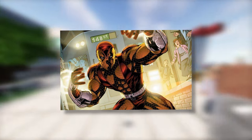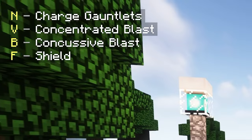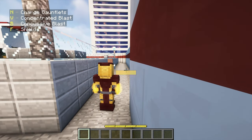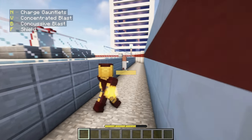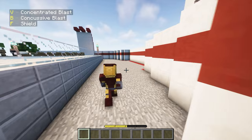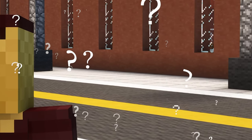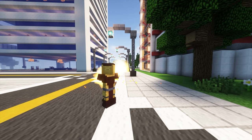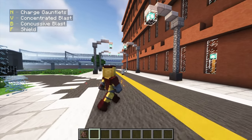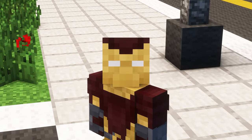For our last hero we have the Shocker — one of Spider-Man's arch nemeses from the comics — and this guy is pretty powerful. He has a bunch of abilities. First, charged gauntlets: press it and a meter appears at the bottom; every punch depletes the meter and deals damage, then it slowly recharges. Next is the concentrated blast, which is an extremely fast and powerful ability — that villager simply doesn't exist anymore. There's also the concussive blast, which is like a reduced version of the concentrated blast — less powerful but you can use it three times in a row while waiting for the other cooldown.